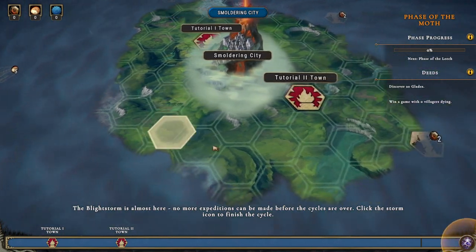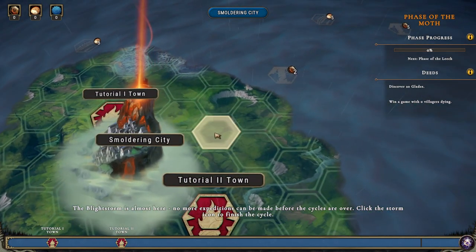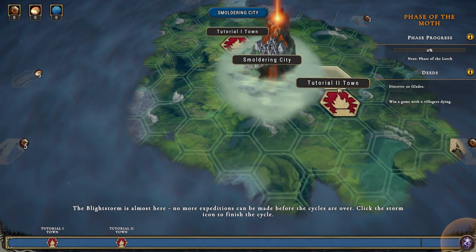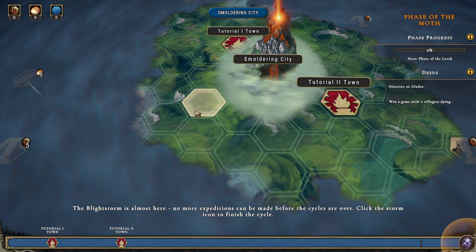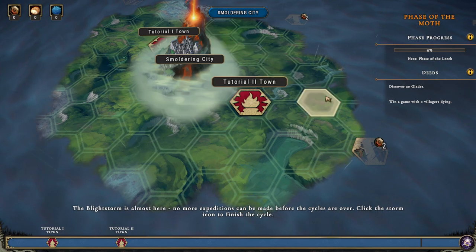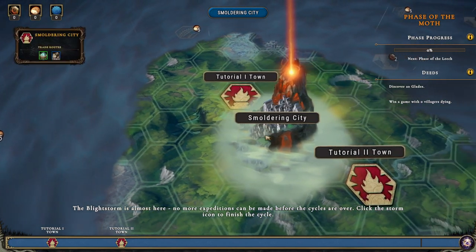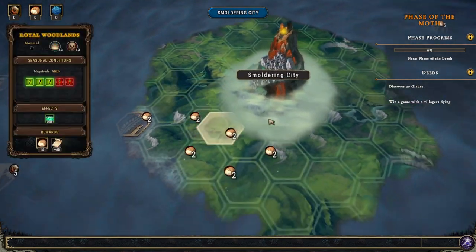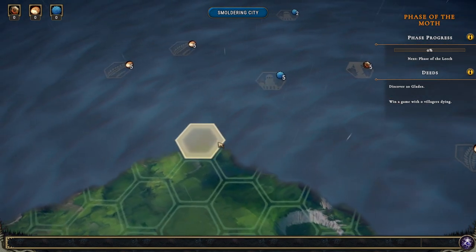It doesn't leave a ruined city behind because we built here. The rain - why can't I choose a city location? No more expeditions can be made before the cycles are over - click the storm icon to finish the cycle. Settlements are abandoned, people are returning to the citadel. Phase progress - next phase of the leech, okay, in the cycle. Tutorial town one and tutorial town two disappeared so we won't have those to trade with anymore.